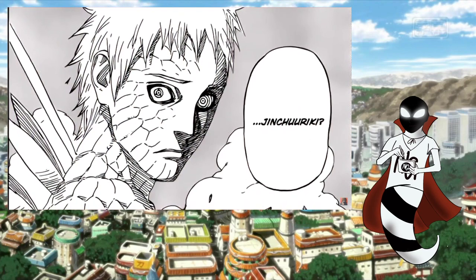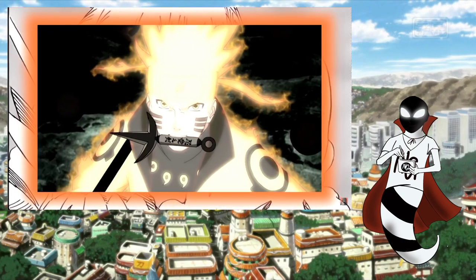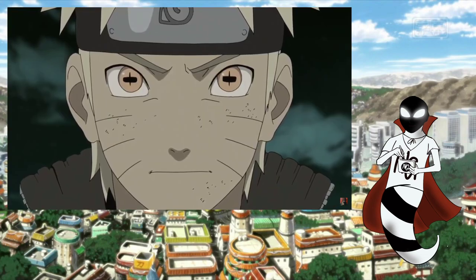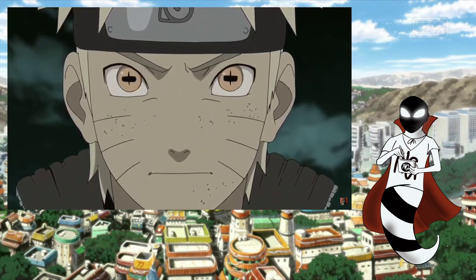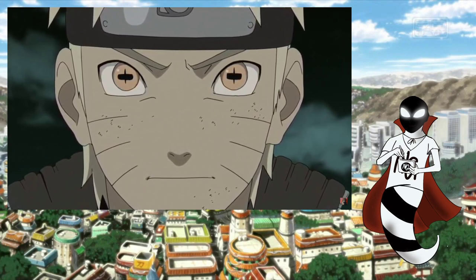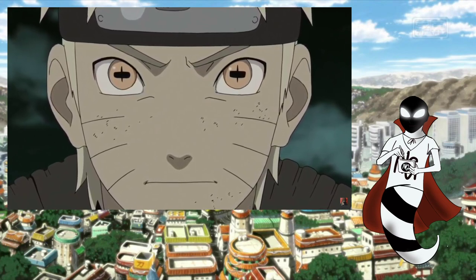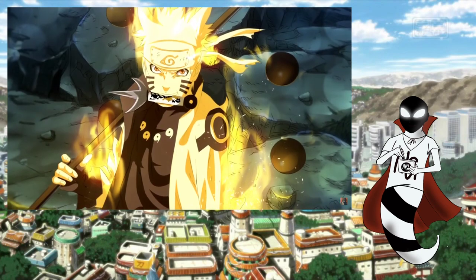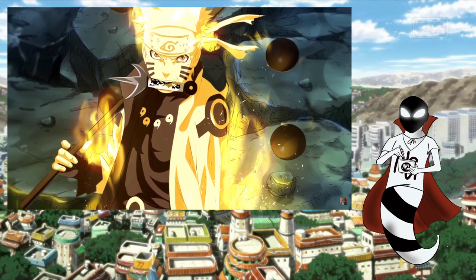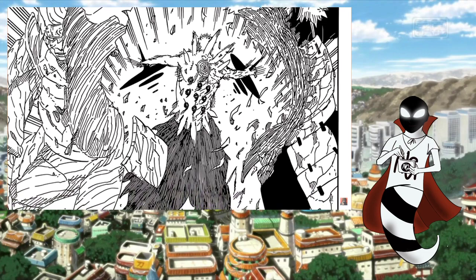I'd also like to clear up a pretty widespread misconception: the only actual direct, visible sign of Six Paths Sage Mode use is Naruto's eyes. His eyes look the same as they do when he is in the Sage Mode Enhanced Nine Tails Chakra Mode, the differences being that he is no longer coated in a cloak of Kyuubi Chakra and that there is no pigmentation around his eyes. All of the other extraneous changes in a person's appearance are due to outside causes — Naruto's yellow chakra cloak is due to his ability to enter Nine Tails Chakra Mode, and Madara and Obito's respective resemblance to the Sage of Six Paths is due to their use of the Six Paths Ten-Tails Coffin Seal.